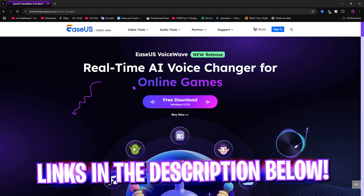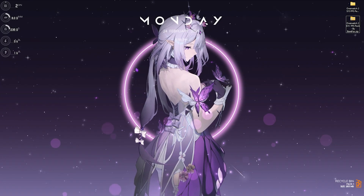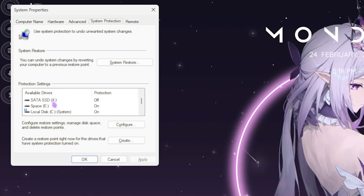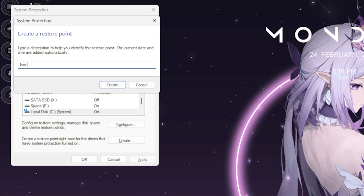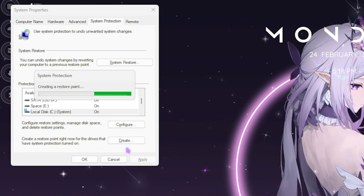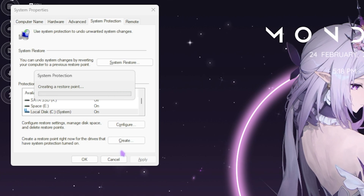The next step is creating a restore point. Search for 'Create a restore point' on your PC, look for Local Disc C, click Create, and name it 'Overwatch 2' so you can remember it. I highly recommend not skipping this step — it lets you restore all these settings back to normal without any data loss. Once done, click Close and close System Properties.